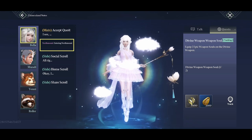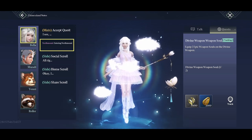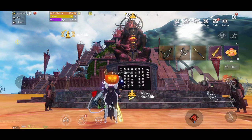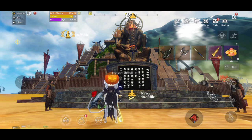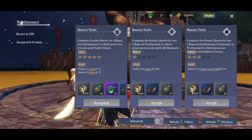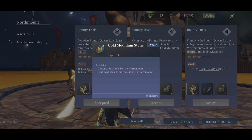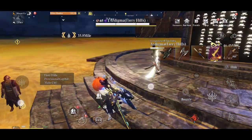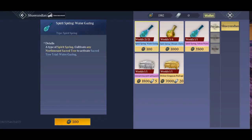At 65, the Northmount quest does open up and this does allow you to get the divine weapon. However, you can only claim it on the weekend. Now, if you're not 65, I'd still encourage you to come grab the bounties here because you're going to get the Cold Mountain Stone. This is the currency you'll need to get the cold spring water to activate the sacred tree catalyst, which is essentially one of the main things you'll be doing here in Northmount. I'll be covering that in just a bit.